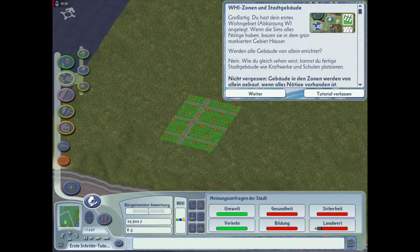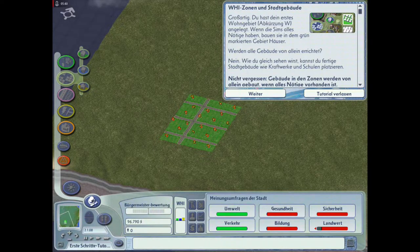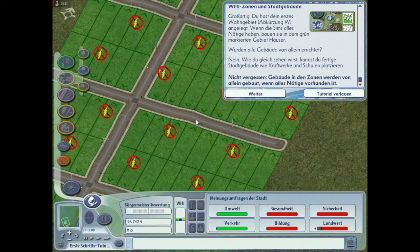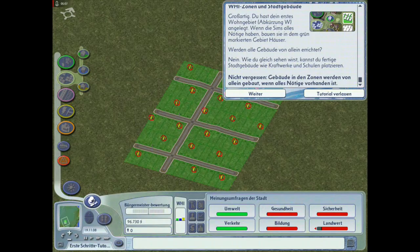Großartig! Du hast dein erstes Wohngebiet, Abkürzung W, angelegt. Wenn die Sims alles Nötige haben, bauen sie in dem grün markierten Gebiet Häuser. Gebäude in den Zonen werden von allein gebaut, wenn alles Nötige vorhanden ist. Unsere Einwohner haben hier keinen Strom - wenn Strom und Wasser da sind, fangen die hier an, tatsächlich Häuser zu bauen.